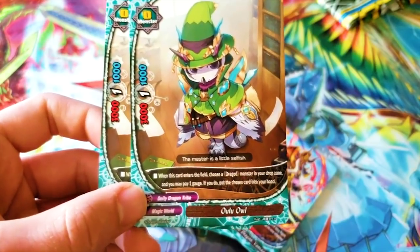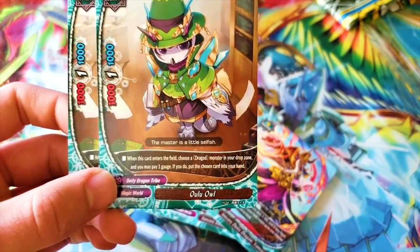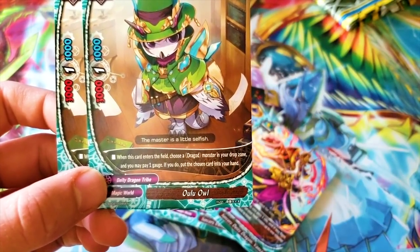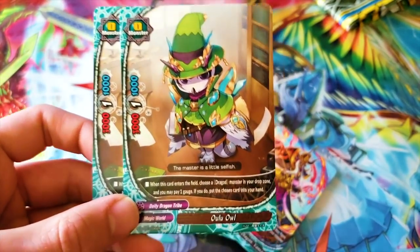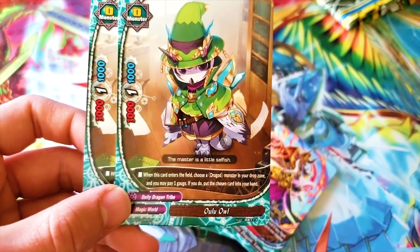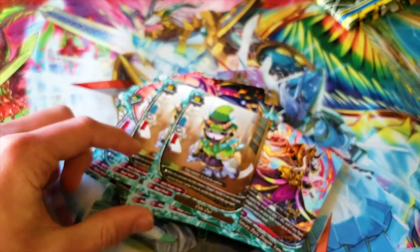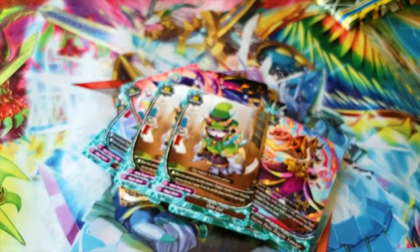Olu Owl — this looks like the quest manager from Monster Hunter — that's her outfit. Super cute. It's a 3-1-1 size zero. When this card enters the field, choose a dragon monster in your drop zone and pay one gauge — if you do, put the chosen card in your hand. I wouldn't use that — there are better things you can do.